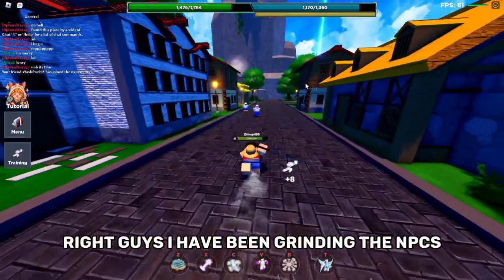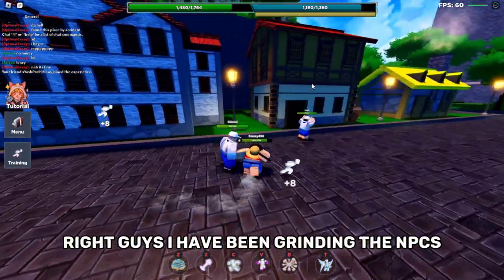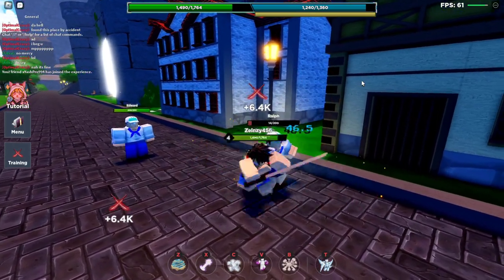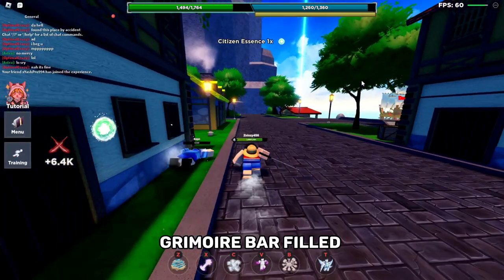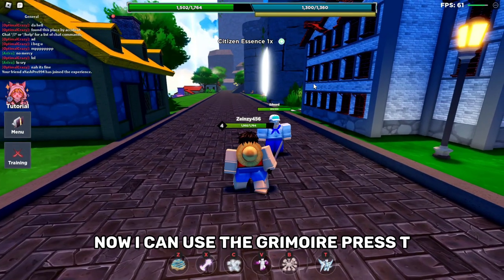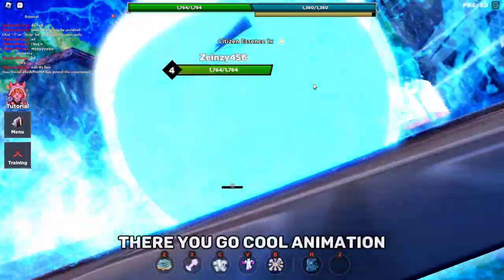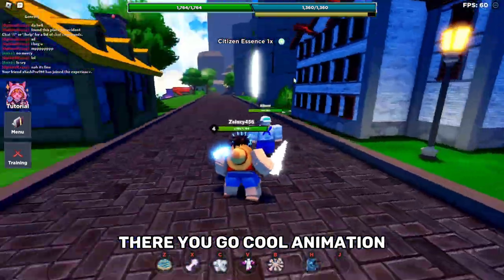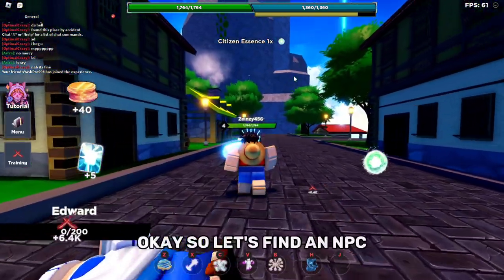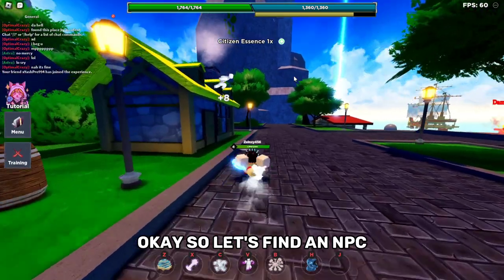I've been grinding NPCs and I've got my Grimoire bar filled. Now I can use the Grimoire — press T. There you go, cool animation. So let's find an NPC I can attack.